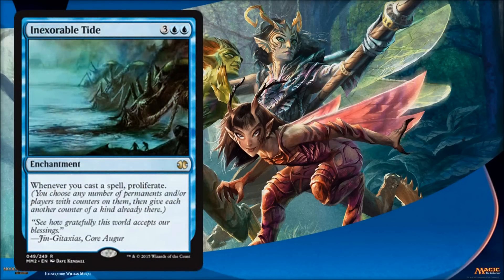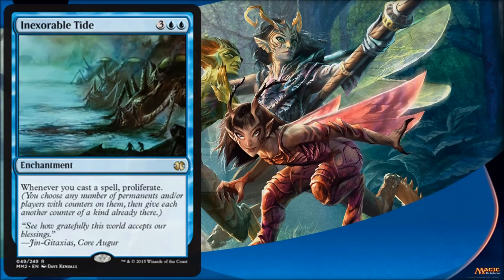Inexorable Tide is an enchantment that allows you to basically continually proliferate as long as it doesn't get destroyed and you can keep casting spells. Again, this is going to be really cool with Graft. On its own it's not great, but it's a build-around-me rare or a nice supplement to your existing Graft/Proliferate deck. So it has a home in limited.